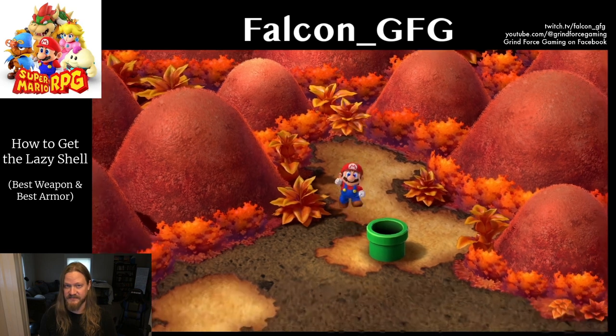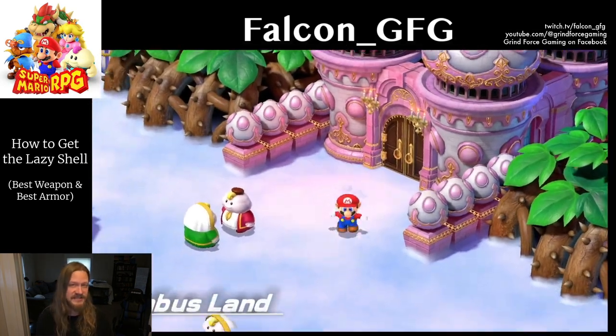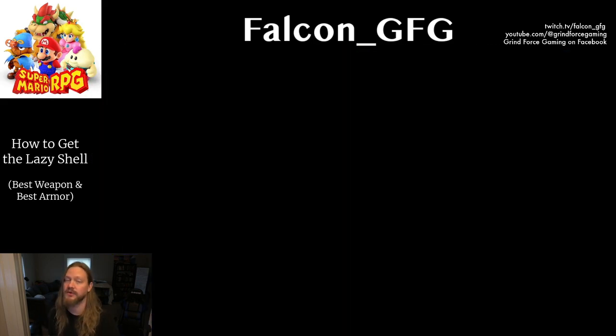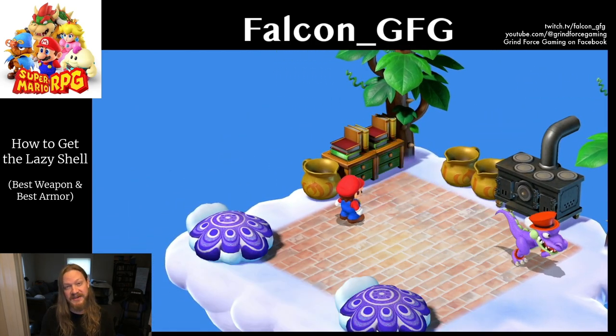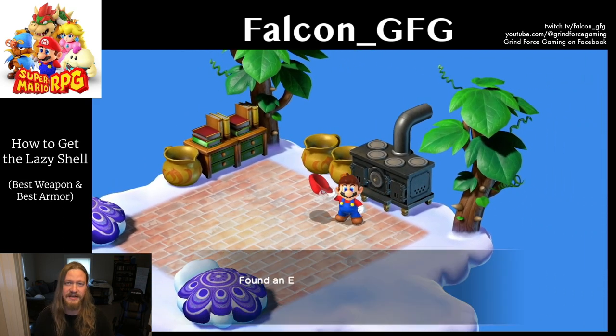Play through the story until you complete the boss fight against Queen Valentina. After defeating her, head to a house on the eastern corner of Nimbus Land. Pop inside to find Krakow looting the place — he'll drop an echo signal ring on his way out, which can help you find hidden chests.